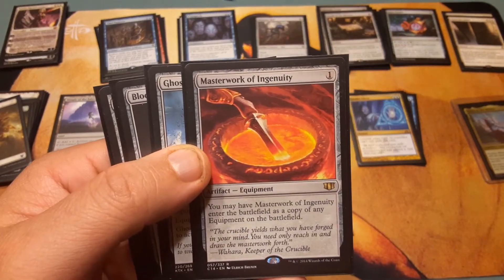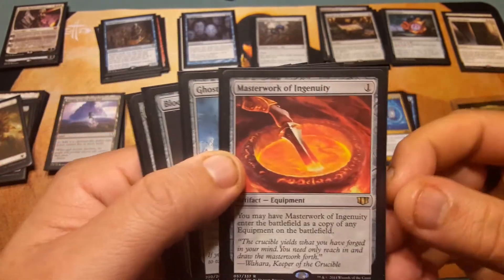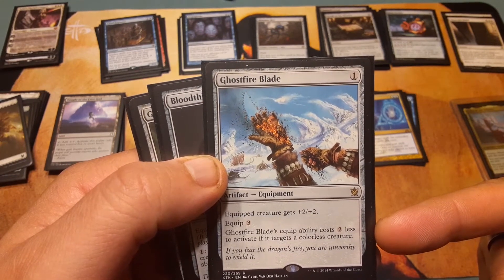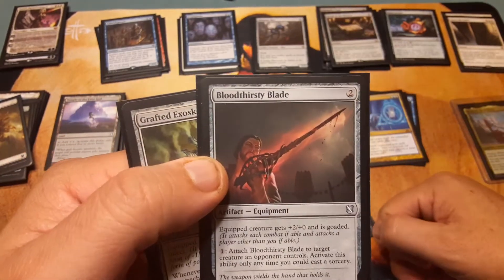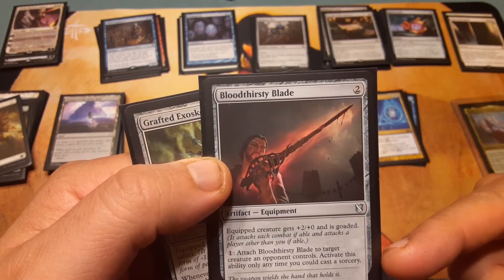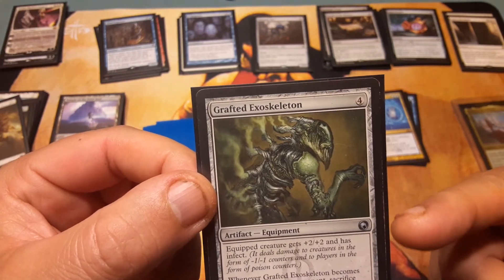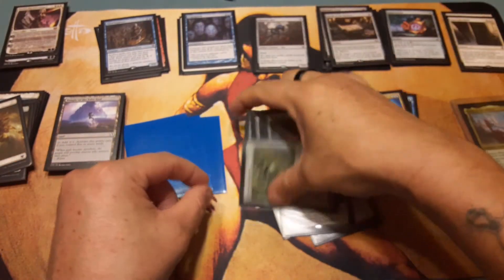Masterwork of Ingenuity for one: you may have it enter the battlefield as a copy of any equipment on the battlefield. The only restriction is legendary ones — you can't have two legendaries. Ghostfire Blade: plus two/plus two, and the equip ability costs two less to activate if it targets a colorless creature — so effectively plus two/plus two for one. Bloodthirsty Blade: equipped creature gets plus two/plus zero and is goaded; plus one, attach it to a creature an opponent controls at sorcery speed. Grafted Exoskeleton for four: equipped creature gets plus two/plus two and has infect, but when it becomes unattached from a permanent, sacrifice that permanent — so be careful which one you put it on.